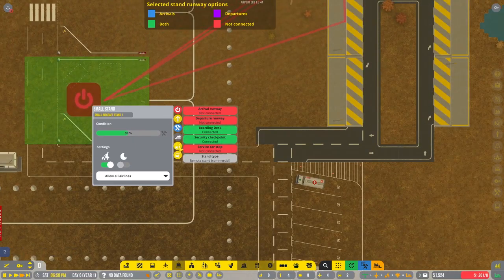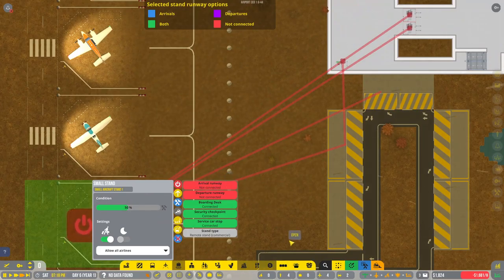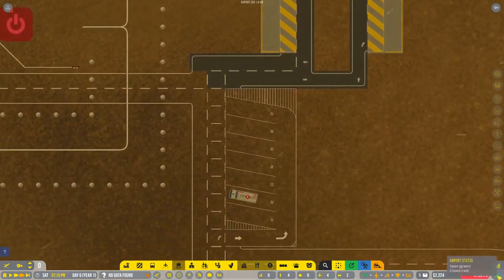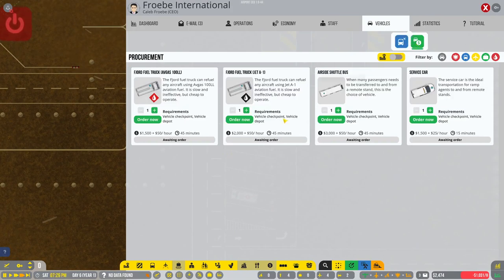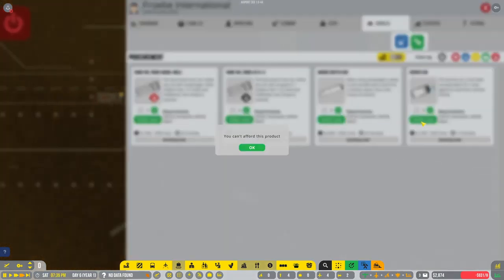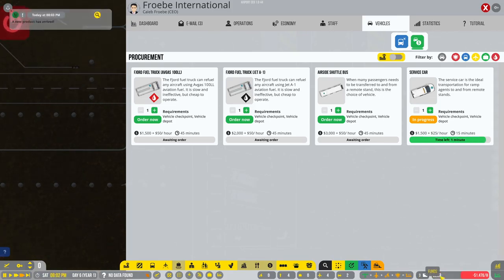We need this shuttle bus right here. Let's go ahead and get a bus and a shuttle car. One cannot afford the bus — it takes three thousand dollars. We can get the shuttle car though, and we just had enough. We got our new shuttle car.